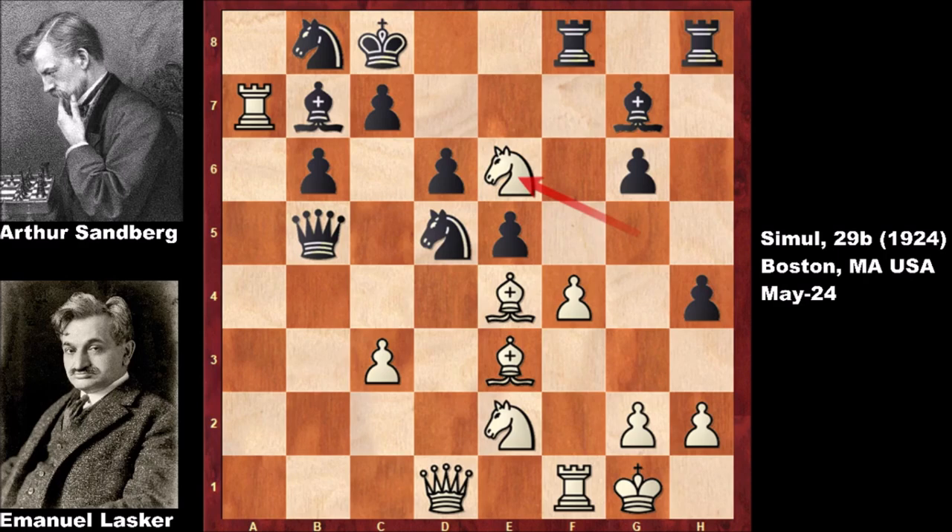Well, Lasker played knight to e6, leaving the bishop. So knight takes on e3 — what was the idea of Lasker? Forking the queen and the rook. On the surface it still looks like Lasker is losing. What would you do in this position? Can you guess the next move of Emmanuel Lasker? Well, maybe it is time to create some brilliancy.